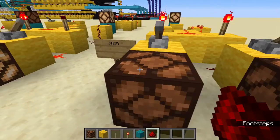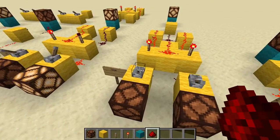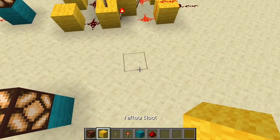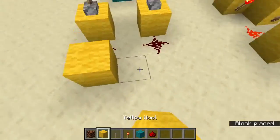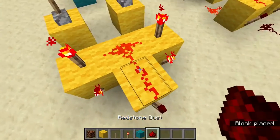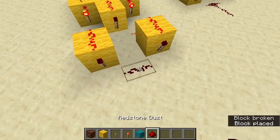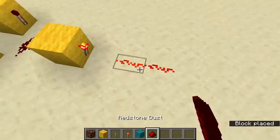Now we have the slightly more complex XNOR gate. This is an XOR gate but inverted — so as long as these are the same, it doesn't matter whether they are on or off, as long as they are the same then we get our output. To build it: two blocks, redstone dust, four blocks, five redstone torches, two dust, more dust, blocks, two more torches, the output, and finally running into a redstone torch — and there's our output.